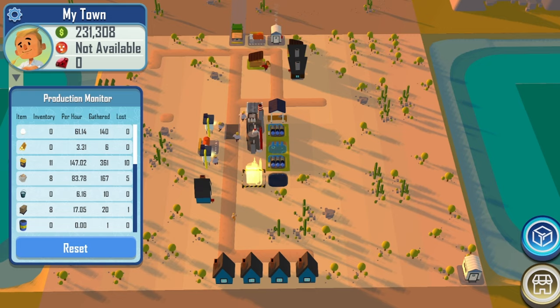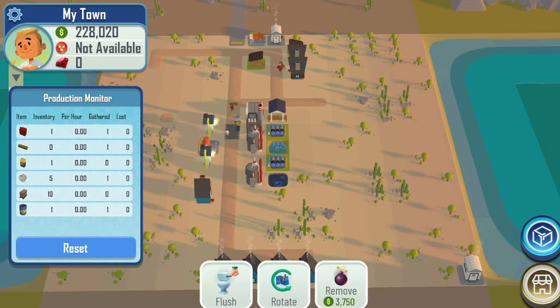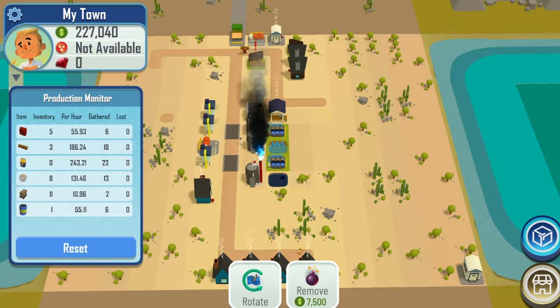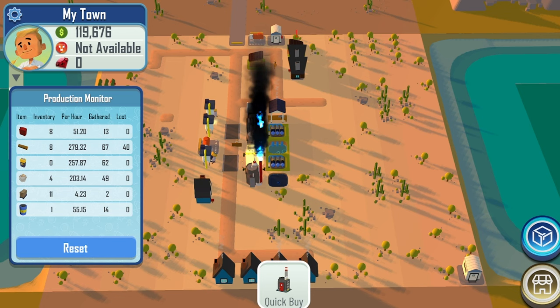Now that I have both of those refineries I can make petroleum on one and gasoline on the other. However, I do need to produce and continue to use energy in order to actually make gasoline, so it's slow but I am getting enough gasoline to still continue to sell silica and gather more cash. Eventually once I have more cash I will build out the second power plant, and that's going to give me full passive energy for gasoline.